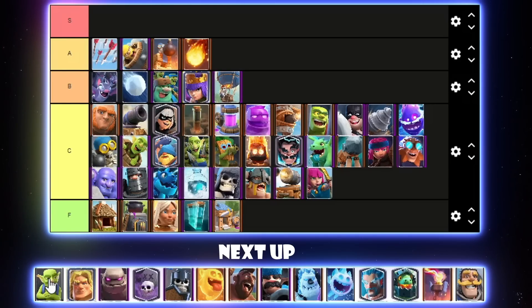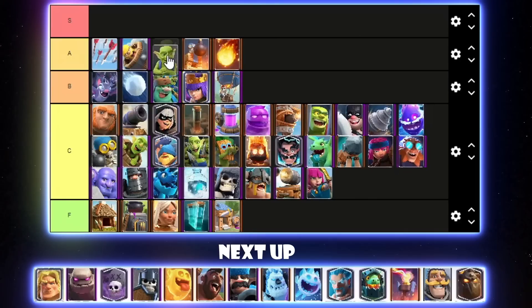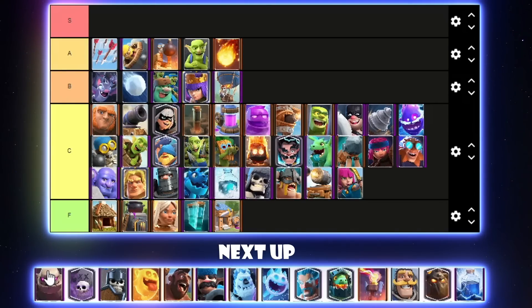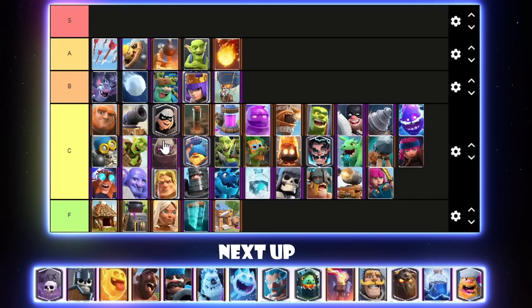Goblins — they were going to get a nerf but ended up not getting nerfed, so I think they're pretty good. They can go in A tier, maybe below Bomb Tower. Golden Knight is pretty much only used with Electro Giant, and E-Giant isn't all that good right now. I'll go for Golden Knight in low C tier — if E-Giant becomes better again, then maybe Golden Knight would also become better. Golem — there were quite a few Golem Pump players but they kind of disappeared near the end of the season as the meta took shape. I'll put Golem above Goblin Gang in C tier.